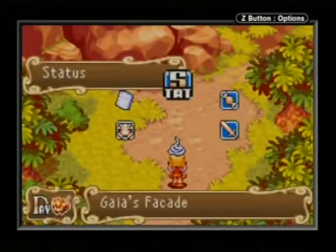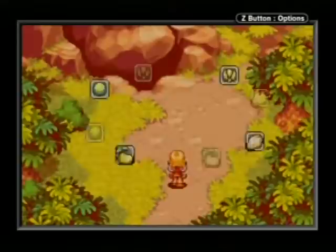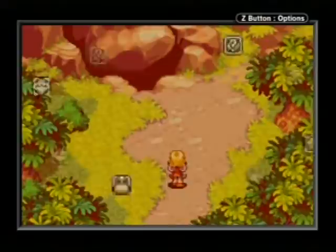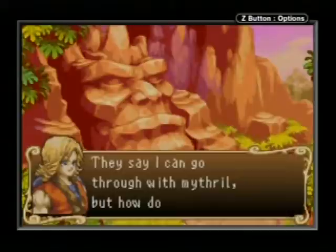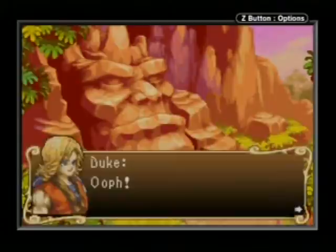Now we're back at Guy's Facade and we have the Mythril with us. Let me check my key items - it's not in key items, and not in raw materials either, but the point is you do have the Mythril with you. When you go up to inspect the facade, it looks a little cooler in the evening. We have what we need, but we have to figure out how to give it to him.